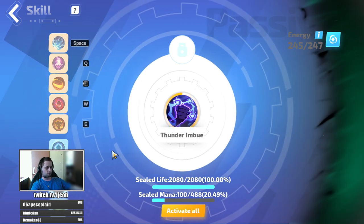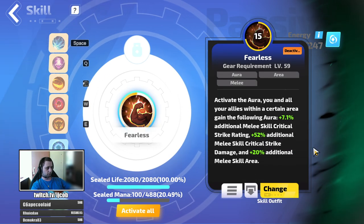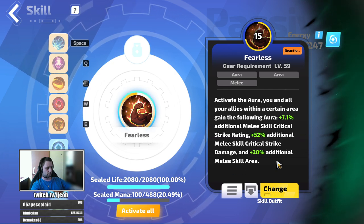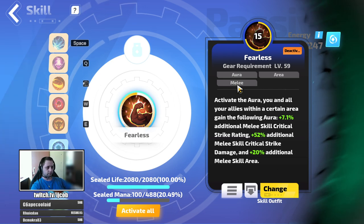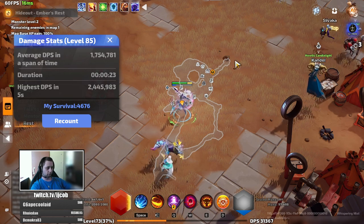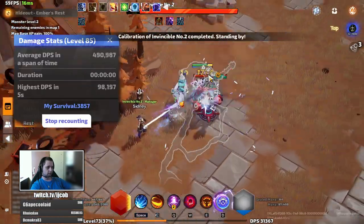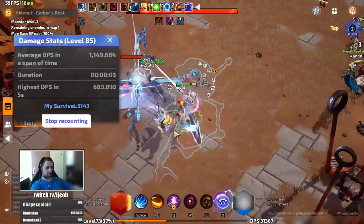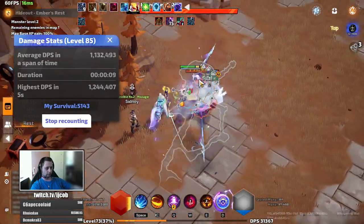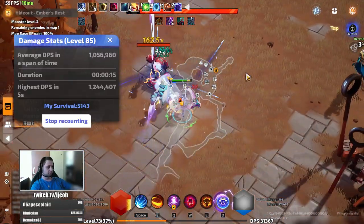Erica scales with lightning and shock damage, so Thunder Imbue is your main aura. Fearless increases your physical damage, crit, and area. Rejuvenation is important for regenerating your life because Erica damages herself as she deals damage - she shocks herself continuously - and the life regain and energy shield regain helps sustain through that. You can regenerate life and energy shield simultaneously, which you also get from the rejuvenation aura.